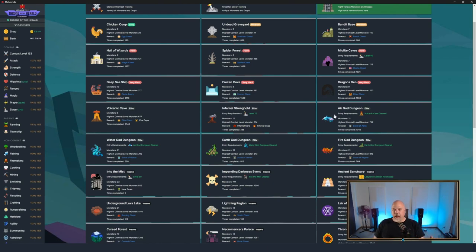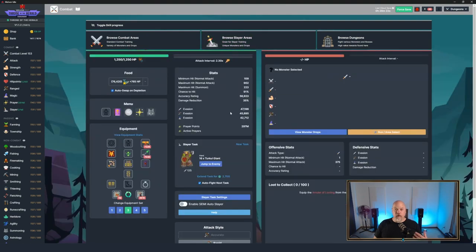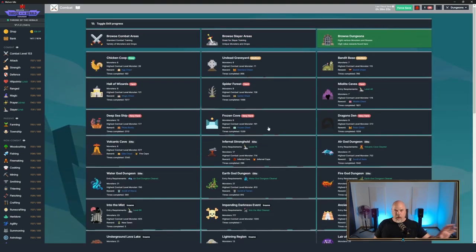The Air God gives arrows and bolts, Water God gives runes, Earth God gives ores, and Fire God gives gems - but they all give a chance for an amulet and a ring. If you get 10 rings and enough gauntlets from each dungeon, once you start working on the Unhallowed Wasteland you get upgrade components for those - but that's a whole other thing for another day.